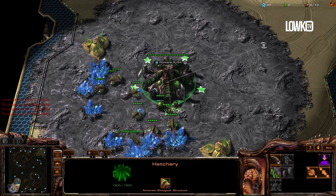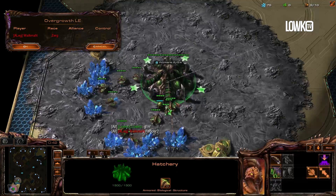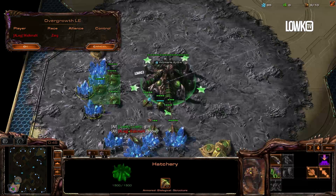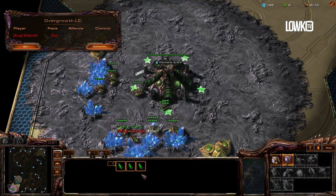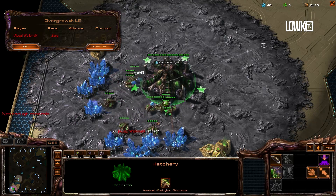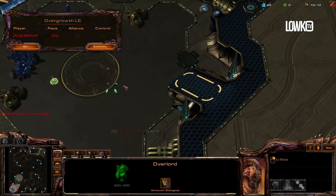Today it is going to be against a guy named Walkman. He's being very polite to me already, which is sweet of him, but it's going to be on Overgrowth — meaning that I could actually go for the gasless build order that I've recently been doing a lot, but I'm feeling a bit cheesy today. I'm thinking of going for a Zergling all-in.